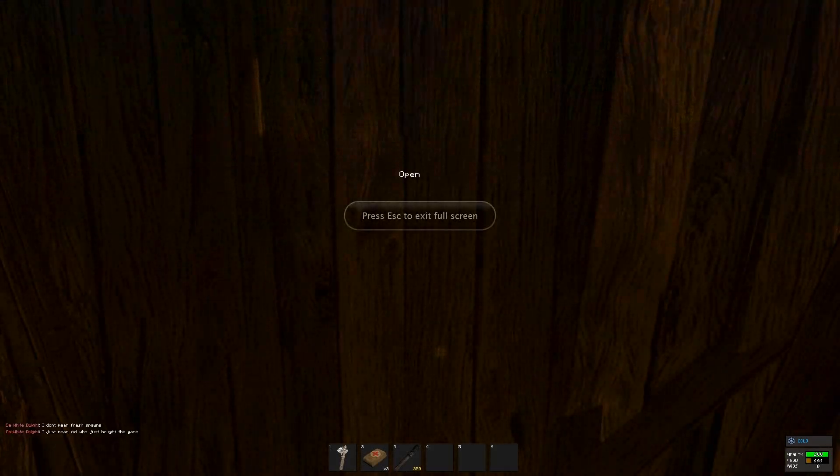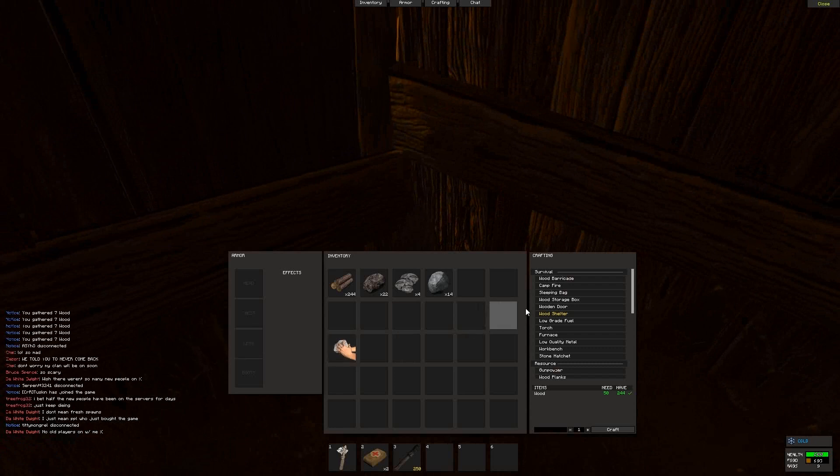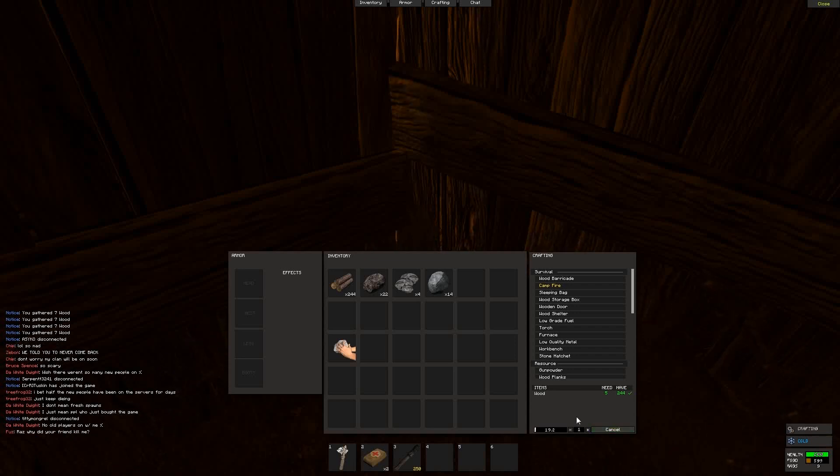It's now getting dark and I'm back in my shelter. I did not find an animal. My food meter is running down and I'm kind of concerned about making it through the night. I'm going to show you one more thing - the campfire. Very easy, it only takes five wood. I have plenty to make it.